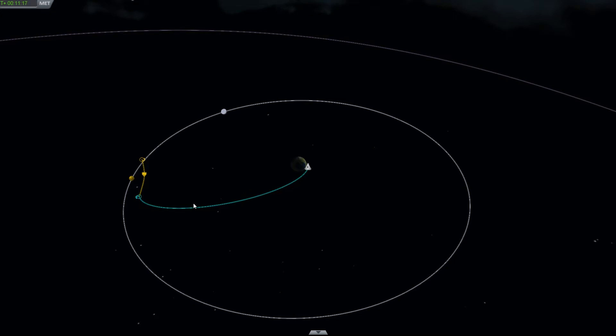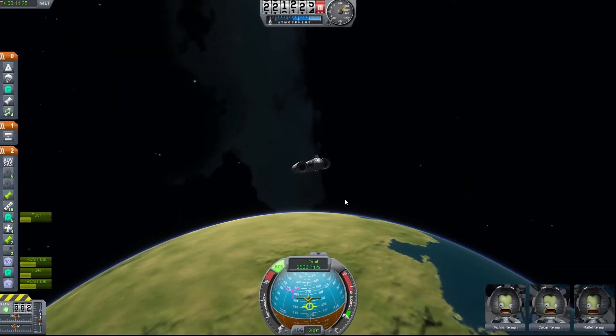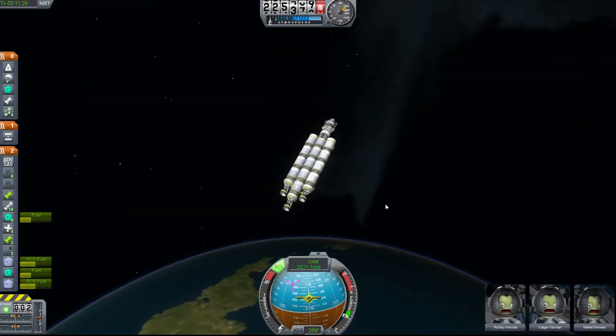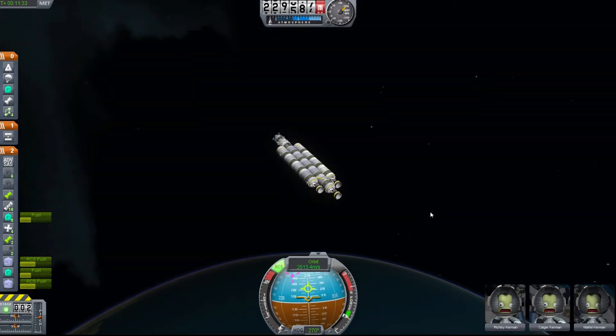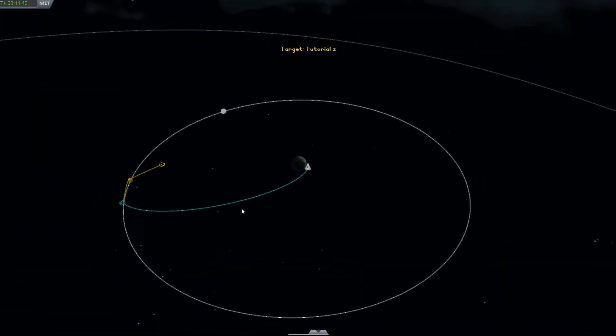Your orbit will get higher and higher and higher, and then it'll get right around where the moon is. Hit X - that'll cut your thrusters. Then you'll be on your way to orbit the moon. I'm actually going to fire mine a little bit more here and line myself back up to 270.